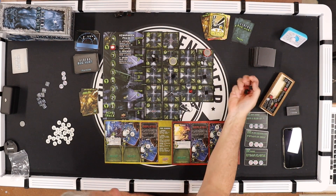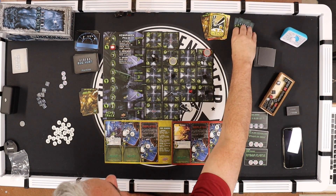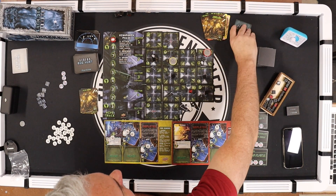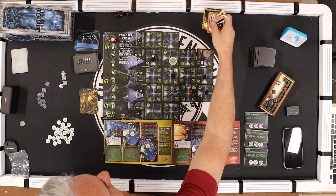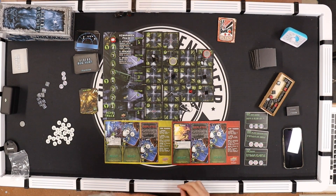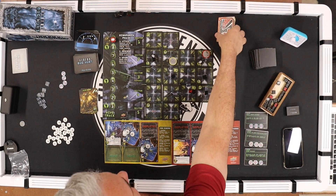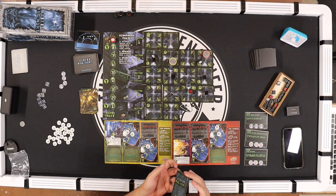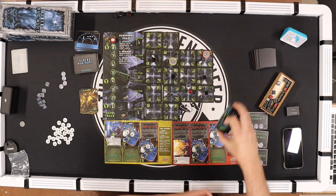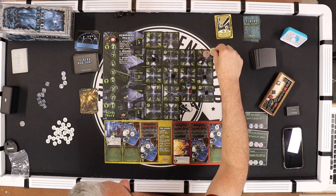Yellow — Drake fires; a grunt kills both of them. Next card bumps the tracker and adds another xenomorph card. Red — Vasquez fires at this one but nothing happens. Shuffle the deck.